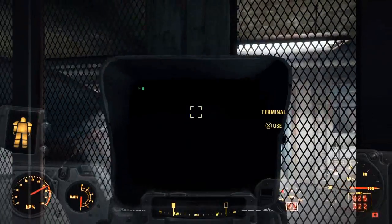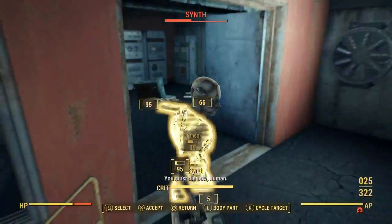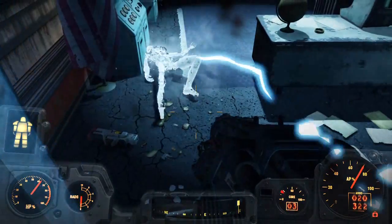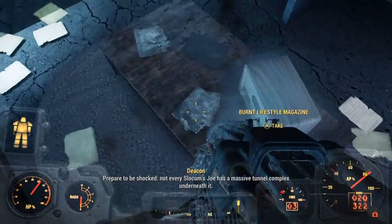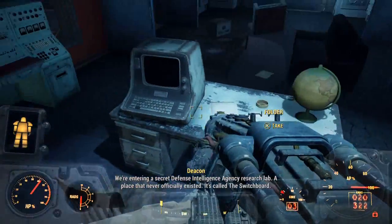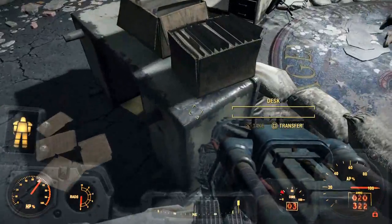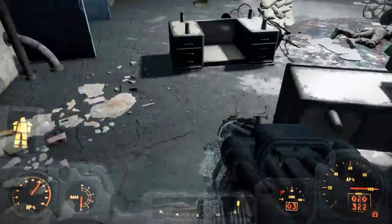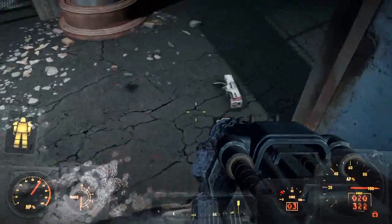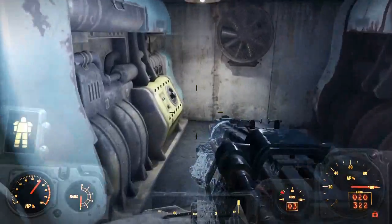Open the door. Bye bye gentlemen — prepare to be shocked. We're entering a secret — Switchboard. Prototype is locked up. Let's put the new containers, see if we can find any goodies. This is Songbird — any other goodies in here? Nope, just taking the blood pack. We can pick up a fresh fusion core.